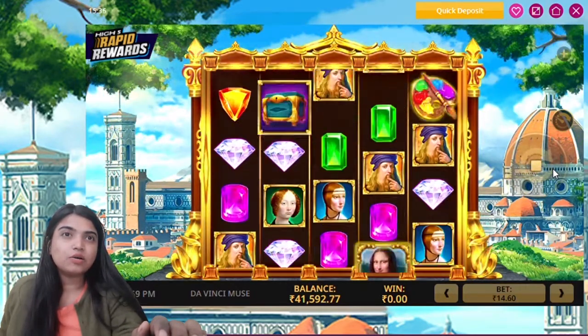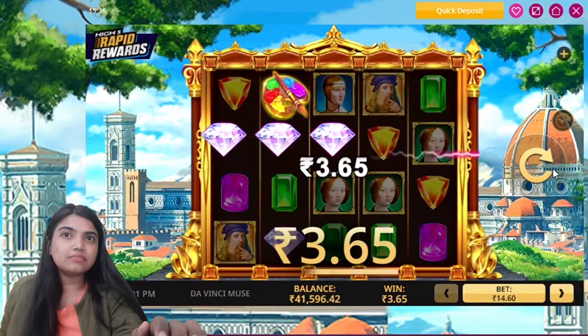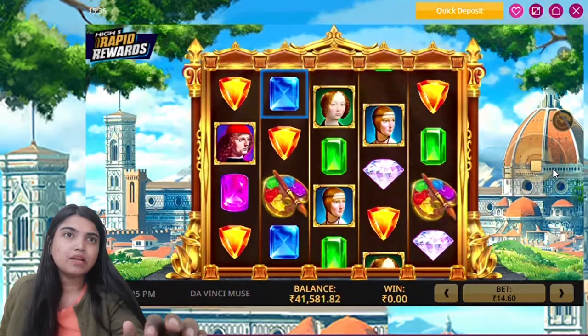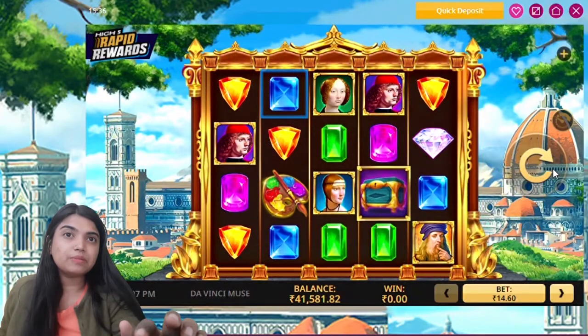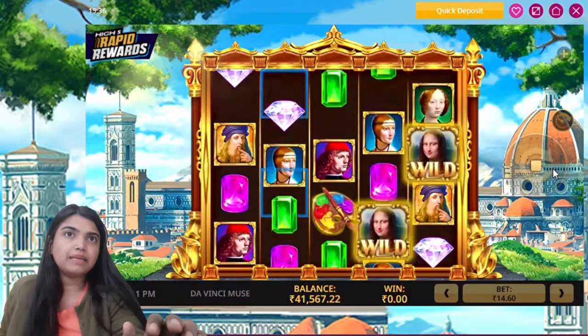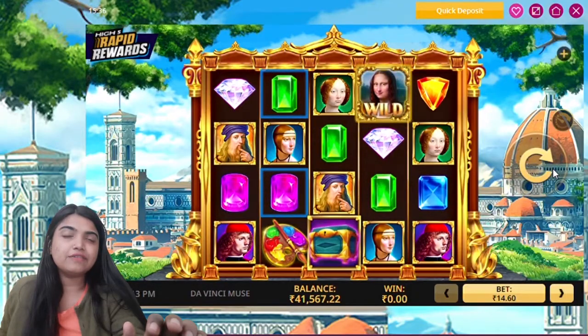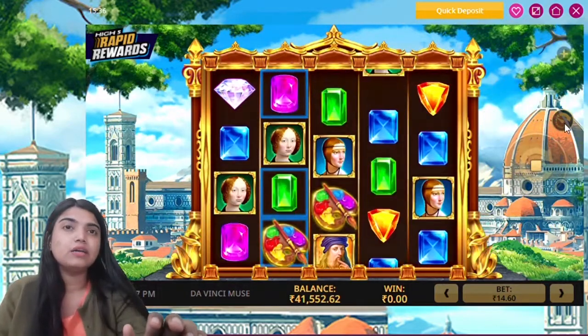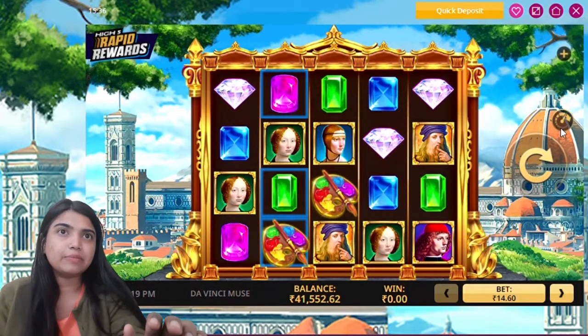This is Rapid Revolts. You can see the Bet Amount — I have set it up at 14 Rs. You should set up your Bet Amount accordingly. The Pay Line is 5x4, so there are 20 Pay Lines on a return.